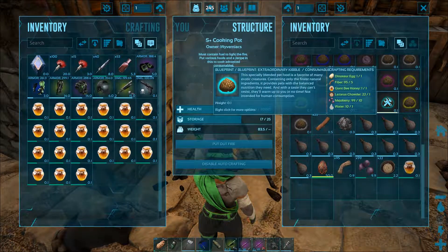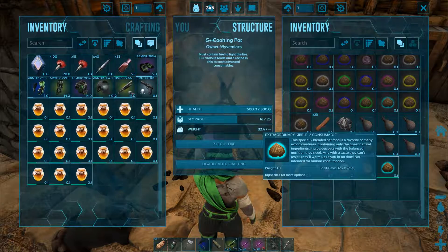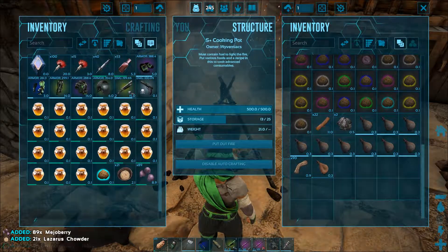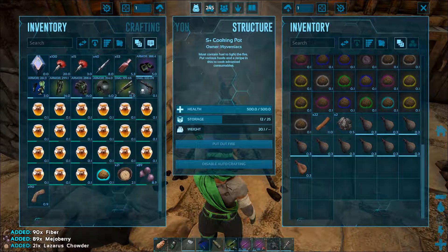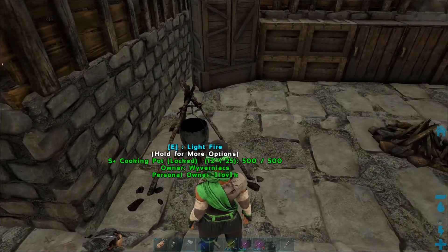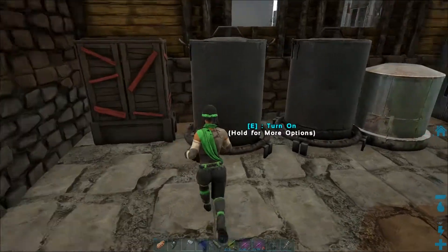Now to prepare it, you will either need the cooking pot or industrial cooker that has the fuel inside. The first resource is water, so use any water container, or in case of the industrial cooker have it connected to the irrigation system to make this easier.